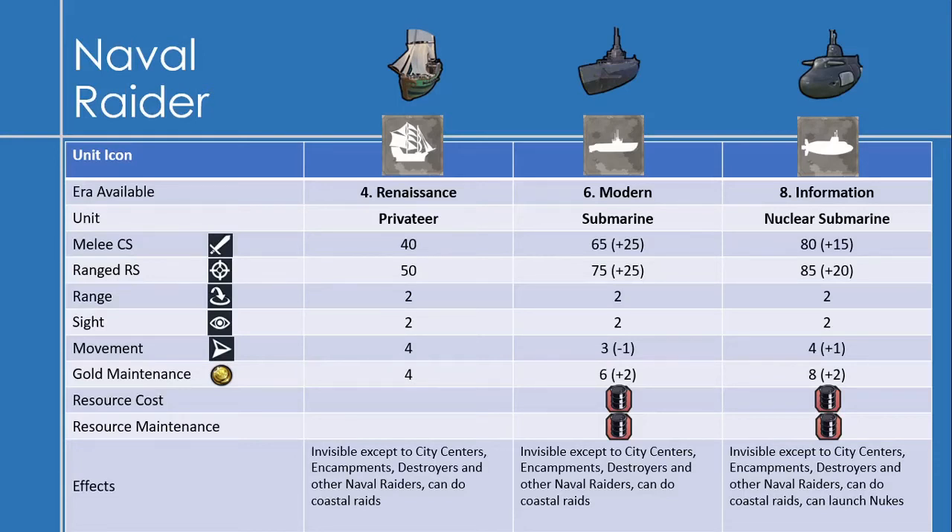The next naval raider unit is the Submarine, available in the Modern Era. It has a melee combat strength of 65 — an increase of 25 — and a range strength of 75, also an increase of 25. It gets -1 movement, putting it at 3, and has a gold maintenance of 6. It costs 1 oil to produce and 1 oil to maintain. Like the Privateer, it is invisible and can perform coastal raids.